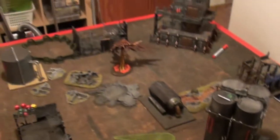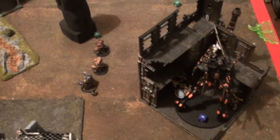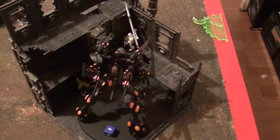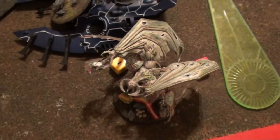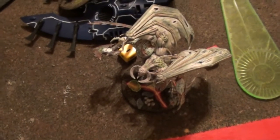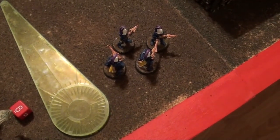Bottom of turn 5. Lonely Helldrake over there. Voitto killed two of the Noise Marines — still fearless. I challenged him; of course the Exarch died and he became a Spawn. We wondered: does that count as a kill point, since the Demon Prince is no more? But they ran, lost their morale, and the game ended.